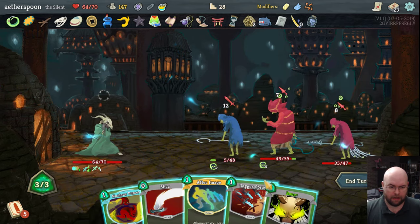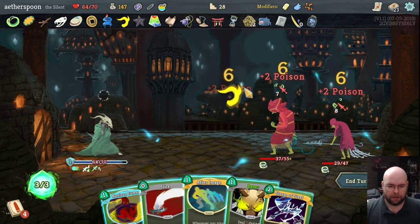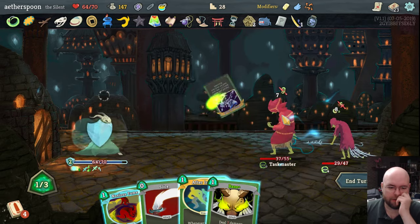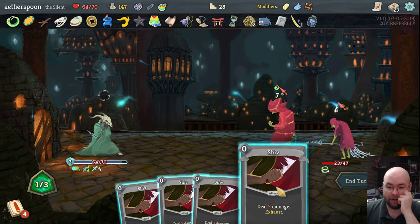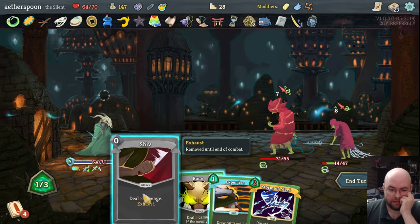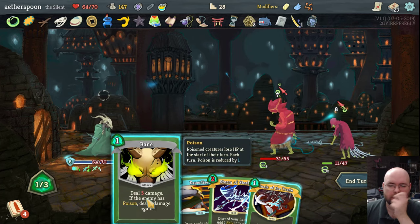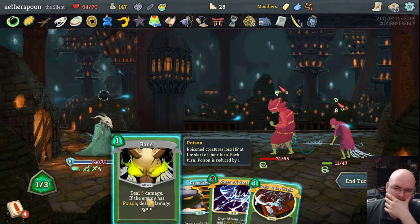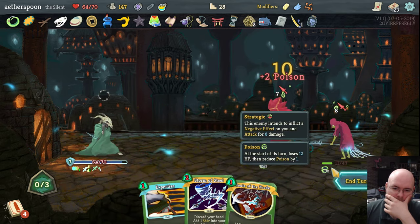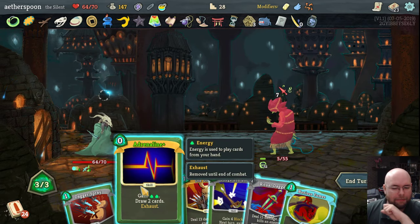First off, let's Dagger Spray — apply crap tons of poison everywhere. Now I have Storm of Steel, so I can discard cards to draw cards. We're going to Storm of Steel right now, which does damage because I'm discarding, then I'm playing cards which allows me to draw cards because I'm exhausting. Unfortunately, I did not draw anything good — really crappy draws for once. I'm going to actually take damage this time. Nope, I'm not. And they're dead. The Adrenaline was what I was searching for, but it was apparently on the bottom of my deck.